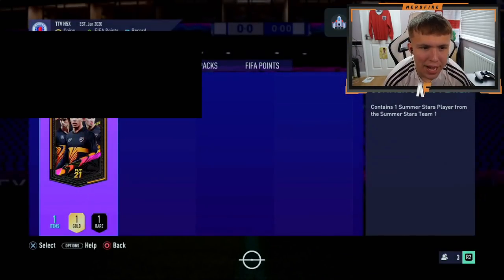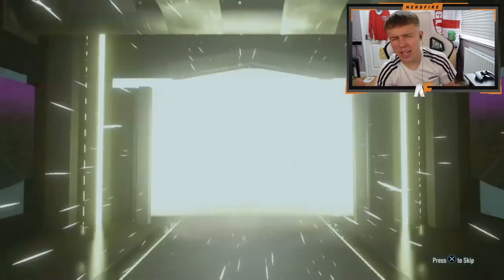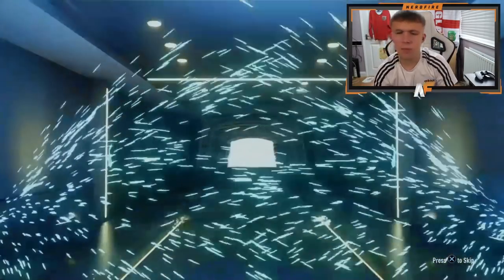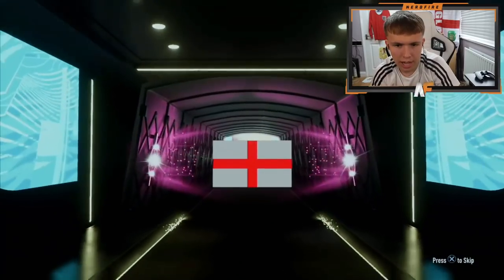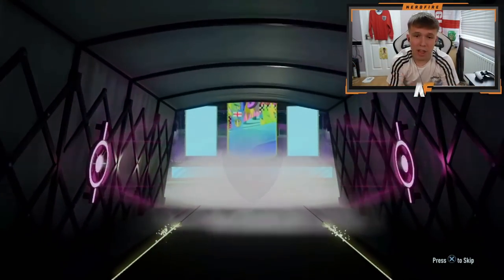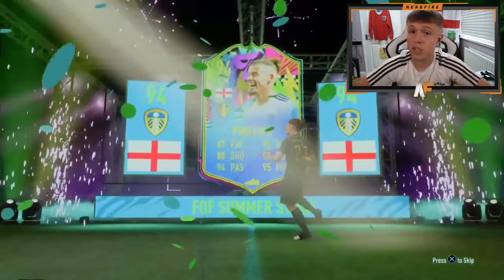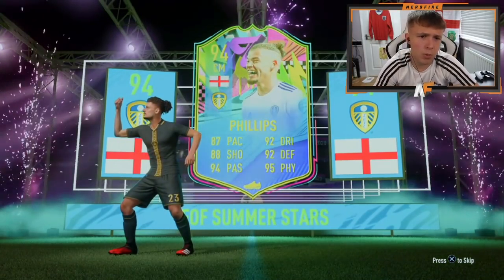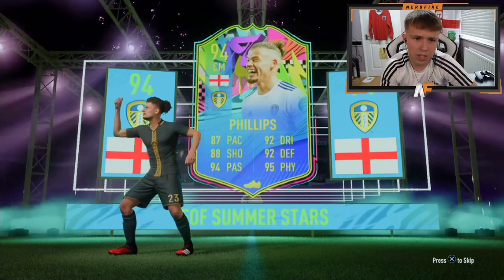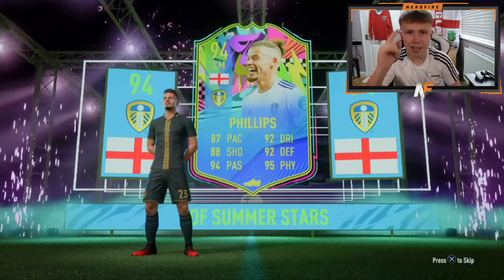My knight Twitch APG — pack number three of the Summer Stars guaranteed packs. Pray for something good. I think it was Locatelli, Phillips, Spinazzola... England. We've done it! We've got him one that he wanted — Kalvin Phillips, the Yorkshire Pirlo himself. Very nice card, four-star skills on it as well. Yeah, that's a beast of a card. I used him a bit in the weekend league, actually, and he's a very good card. That's a good dub. It's coming home.